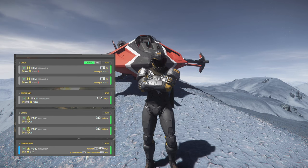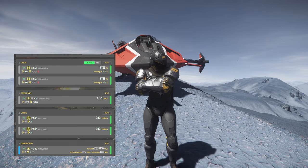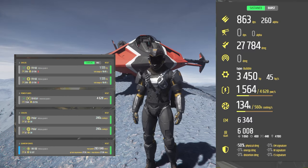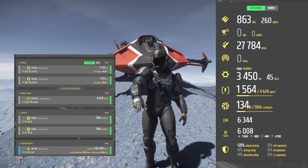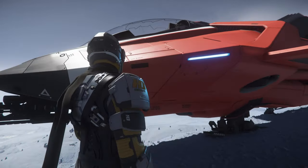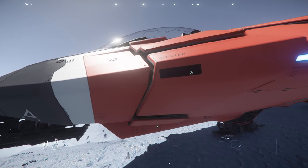Let's look at the components. We have FR-66 shields — those are the best you can get — the Breton power plants, we kept the coolers the same, and the quantum drive we upgraded, but you don't have to do that. This is the total DPS with all power to weapons: 863, which isn't bad. We have 27k of missile damage, which is great. So let's take this bad boy out on some bounties and see how it does.